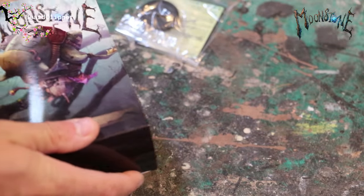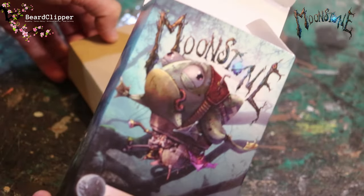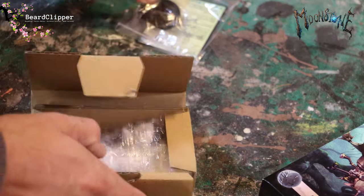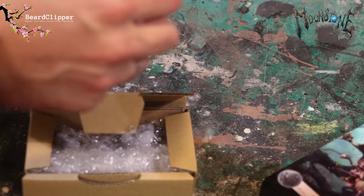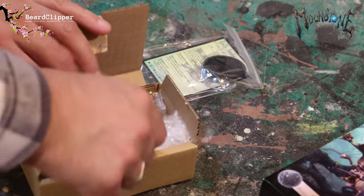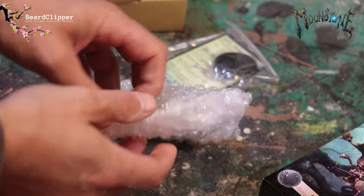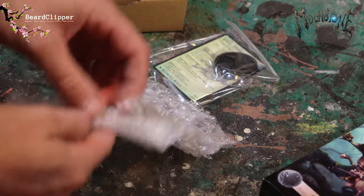That's awesome — let's just appreciate that for a second. When you buy your Moonstone stuff, you get a card in with the model, which is really cool. You don't have to buy lots of expansions or books whenever they release new models, because the special rules and stats all come with the model. It's a good way of doing it. Right, let's get into this bag.